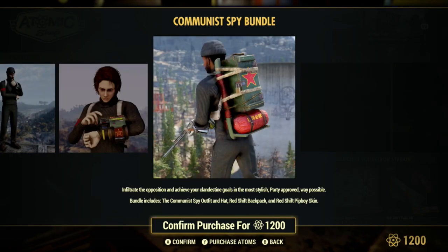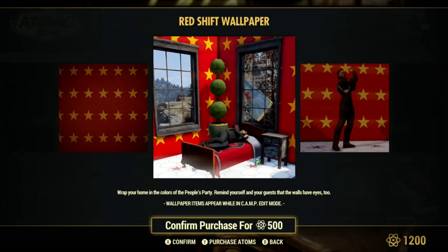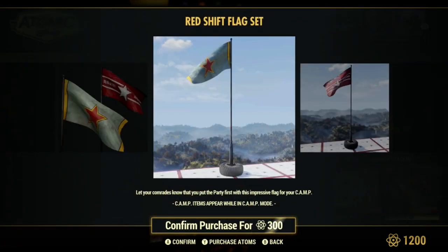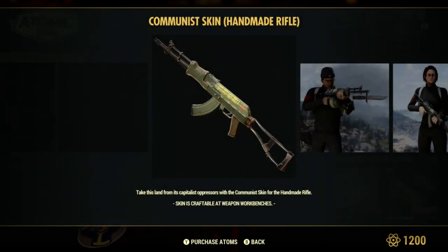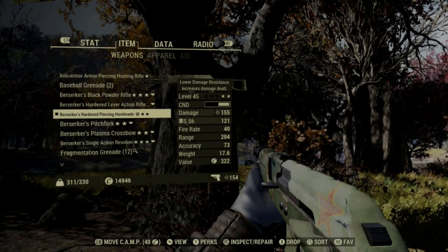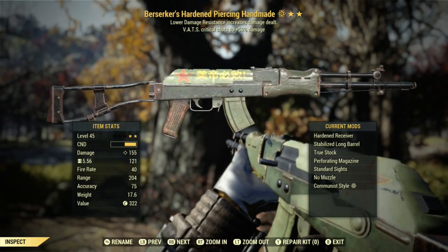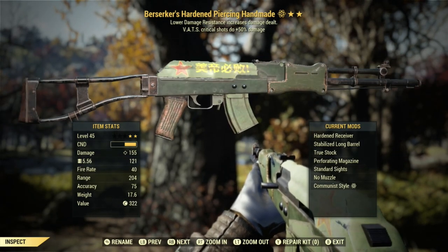Sometimes they are holiday themed, other times they are faction themed. Bethesda released a theme called Red Shift. The theme is about China and included communist themed gear like outfits, flags, a converted protectron, and even communist power armor. We are interested in a skin for the handmade rifle. This skin is more than just a paint job, as it converts several parts of the handmade into Type 93 Chinese assault rifle parts. Everything but the receiver and the magazine is replaced, and then nearly all of the rifle is painted with a Soviet-style olive green. There is also a Chinese red star applied to the sides of the dust cover and Chinese writing on the right side. I do not speak Chinese, so if you know what it says, feel free to translate it in the comment section.